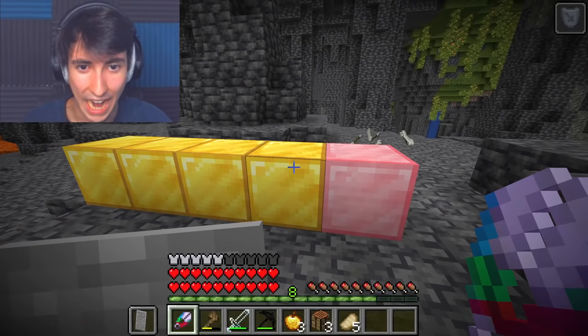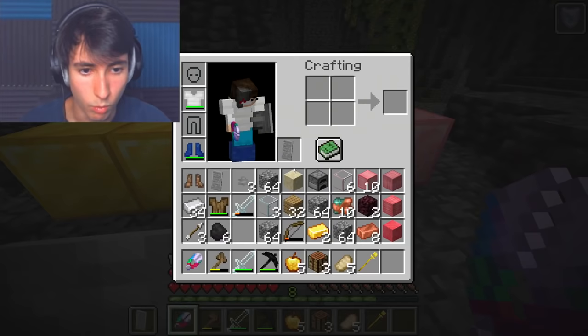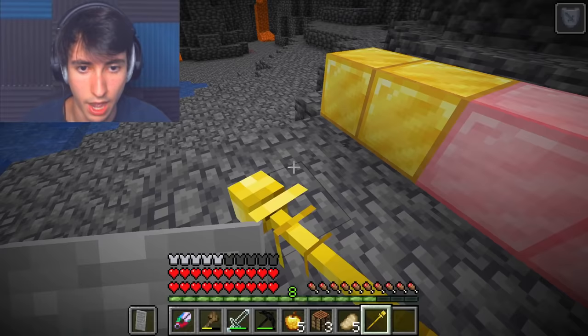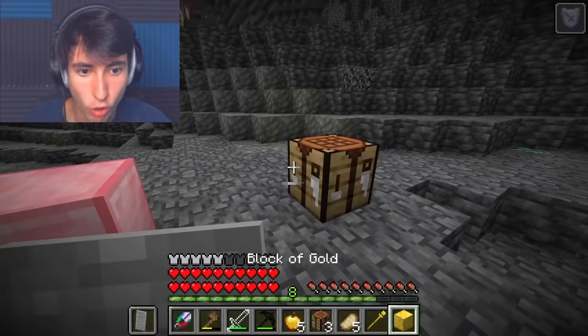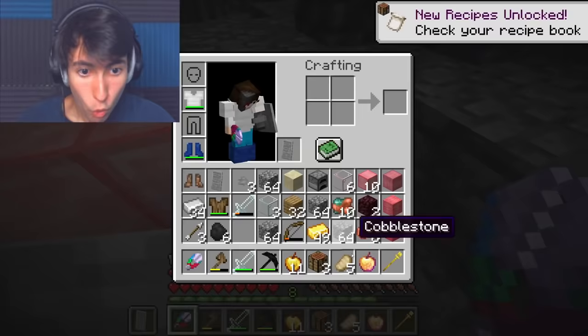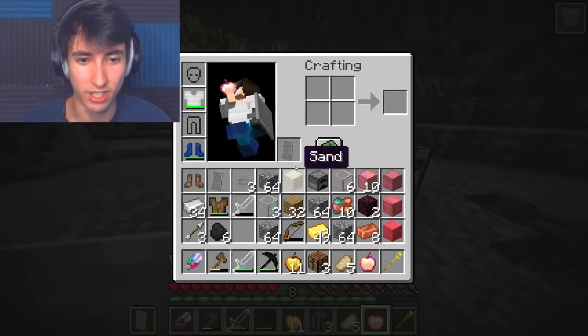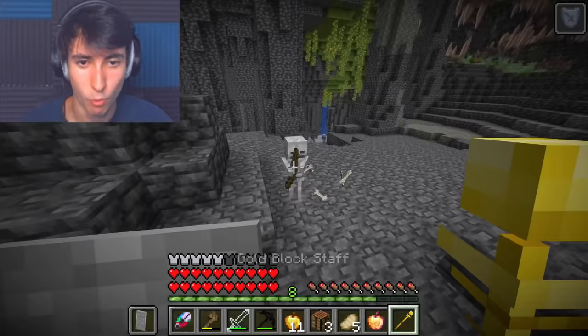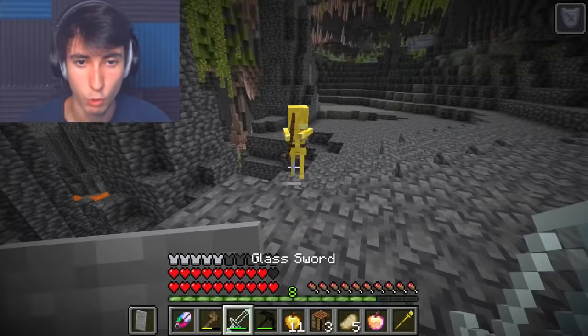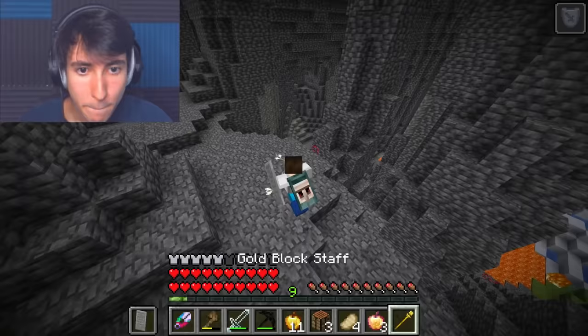Golden apples! And then yoink, more golden apples. Another one. What is that gold block staff? I don't know what this does — maybe we should try it on a mob. What if we go like this and then mine it? We got a regular god apple. Did I just turn a skeleton into gold? We just got more god apples by turning the skeleton into gold? Okay, that is so cool.